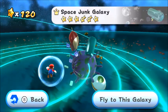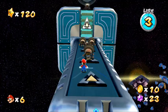Meet Spoing, a bumbling spider-like creature found in Space Junk and Ghostly Galaxy. The spiders are easy to defeat, because all they do is jump up and down on a spot.